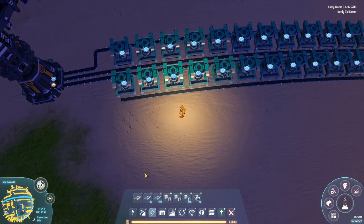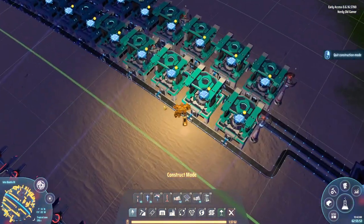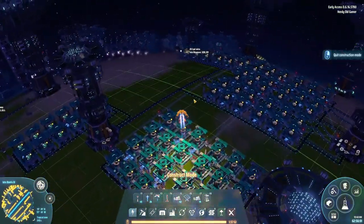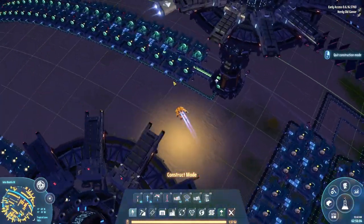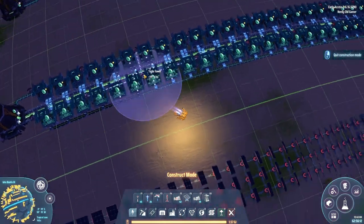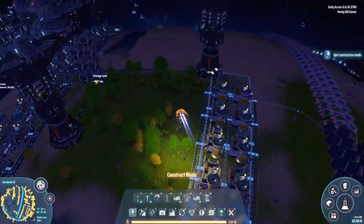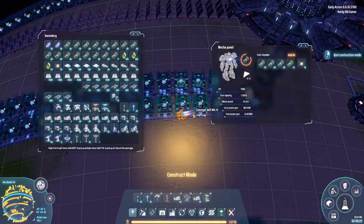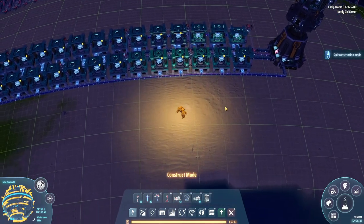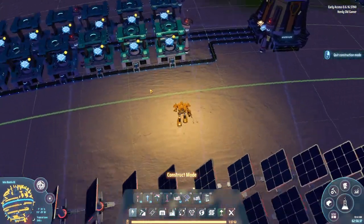Now it's just power and sorters, so I'll get that done and then I'll be back. Alright, I have set up all the sorters so they are ready. Also, before we only had the one line making the graviton lenses, but now we have them on both sides being made — because those are the other ingredient for the green science gravity matrix.